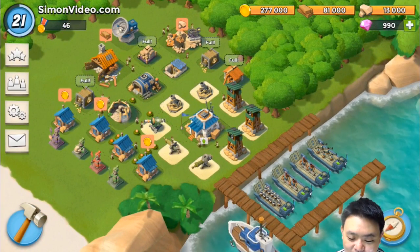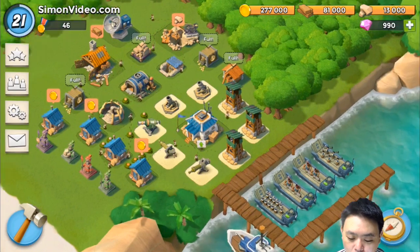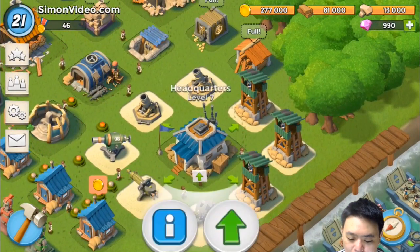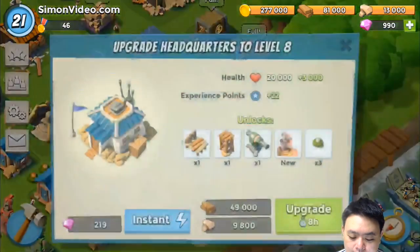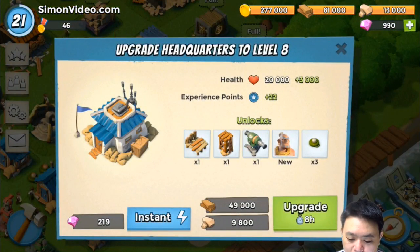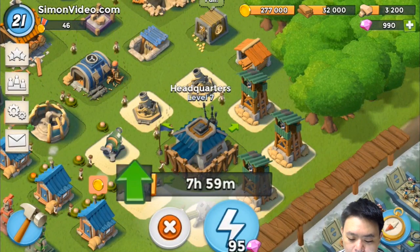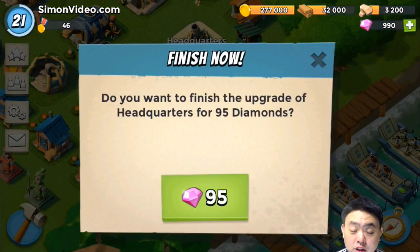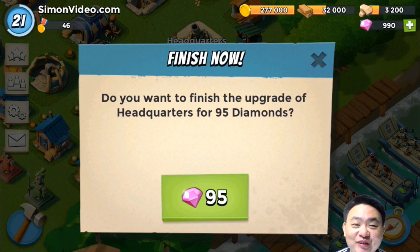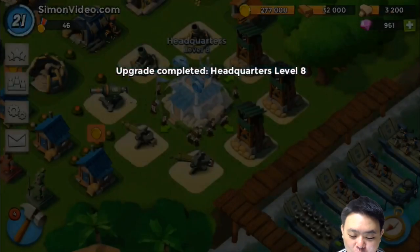I've maxed out the stone, wood, and gold coins, so I'm about to upgrade my headquarters. Let's see what I can get from the headquarters upgrade — 95 gems. Let's use these gems. 95 diamonds, sorry — too much Clash of Clans! Diamonds, diamonds, diamonds... for Boom Beach!